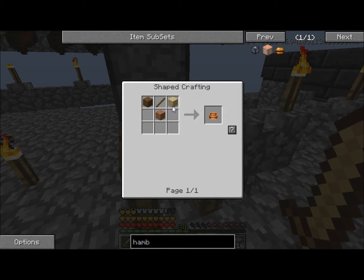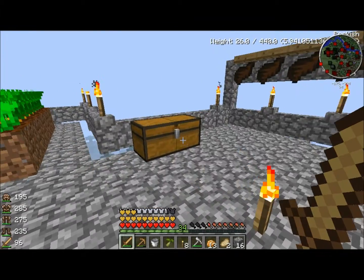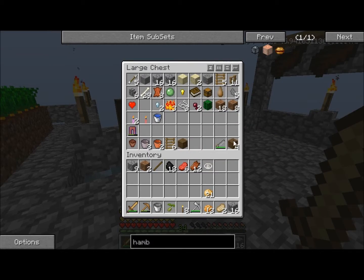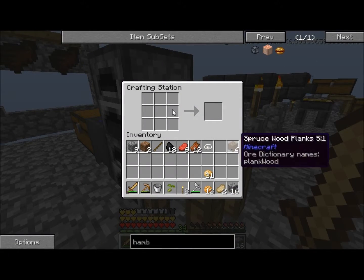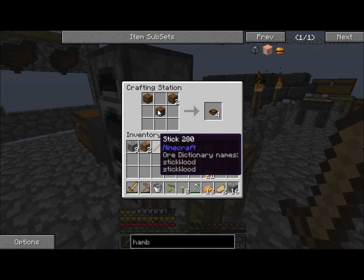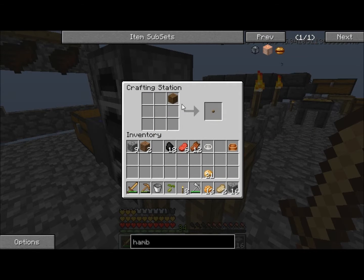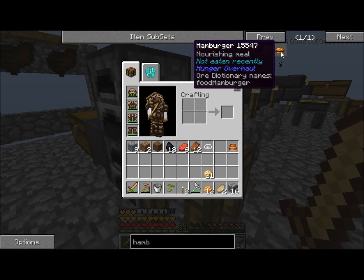To make the mixing bowl it's just a couple of planks and a stick. I think I just put my wood away so let me grab it — put it together like this — and there, now we have a mixing bowl.